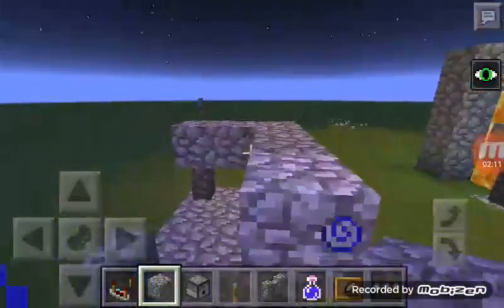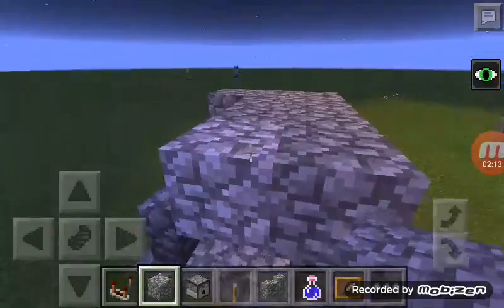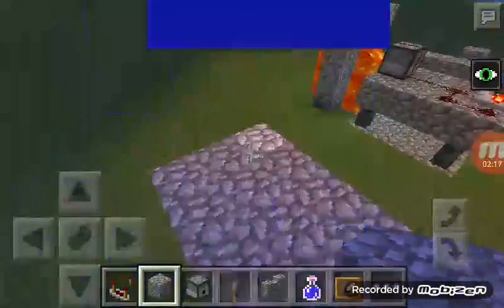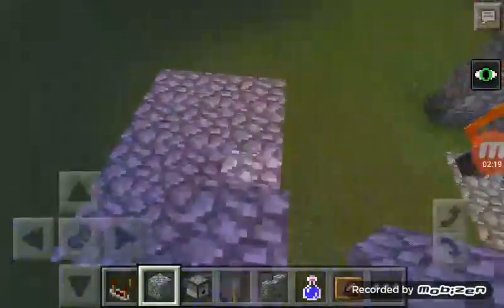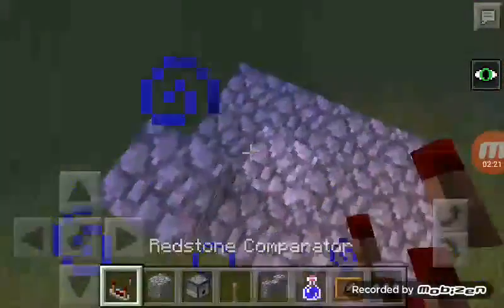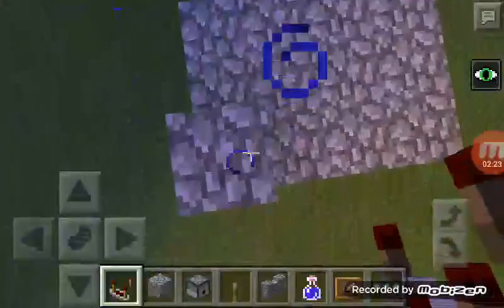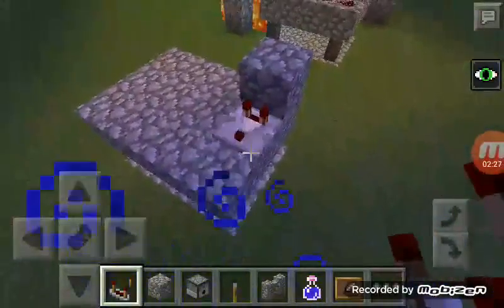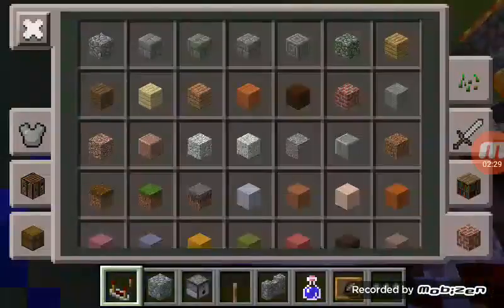Then place a block all over this. Place block here. Place the redstone comparator facing this way. Turn it on.